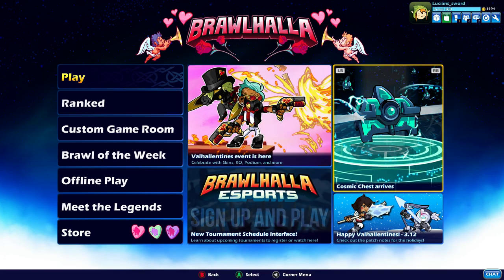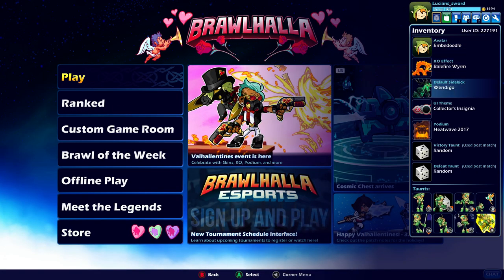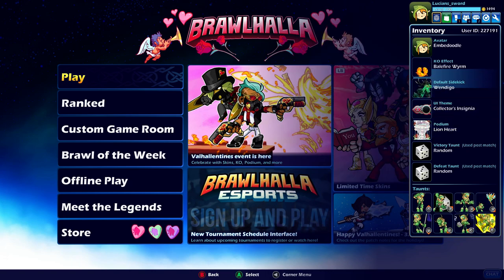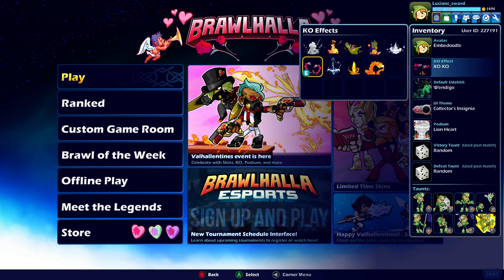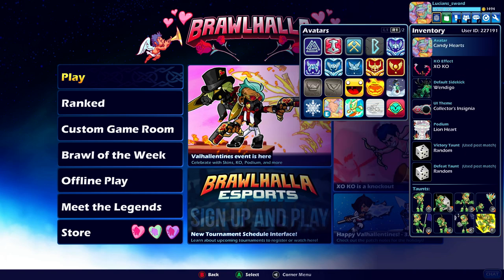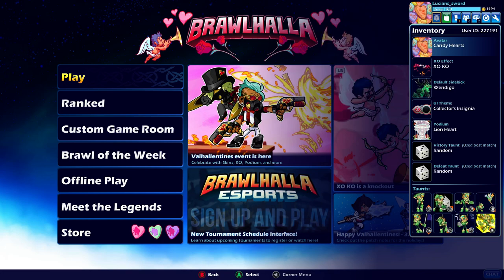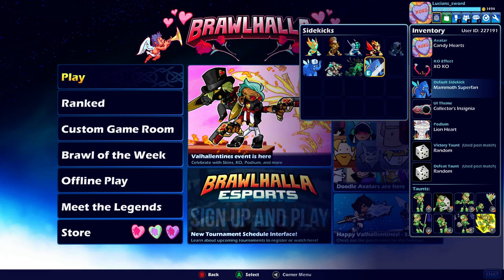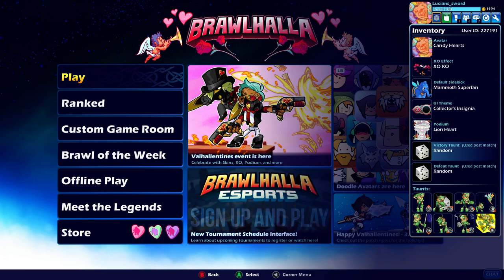All right, I think we're good. Let me just go ahead and change my podium real quick to the new one. There we go. And let's just go ahead and use the holiday symbol there. I think I have Valentine's — yeah, I have this one from last year. Candy Hearts. Let's go ahead and use that. And for the avatar I guess we could just use Mammoth Serpent. All right, I think we're good now guys.